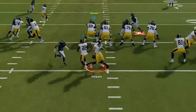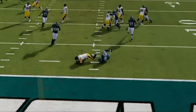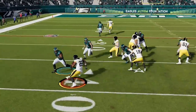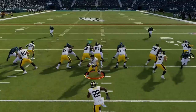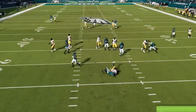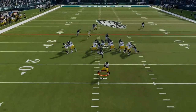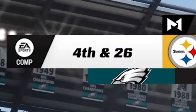This is the fastest blitz in Madden 23. It gets instant sacks, shuts down the run, and gets so much pressure your opponent won't be able to complete a pass. So if you want to see what defense I'm using to get results like this, stick around after the intro.